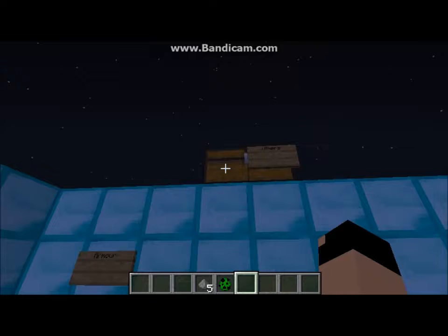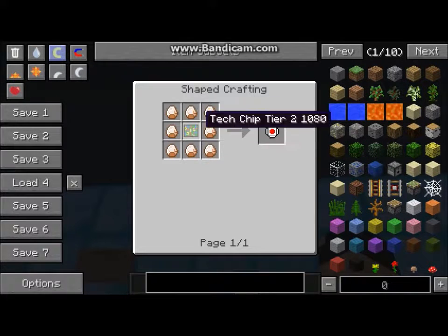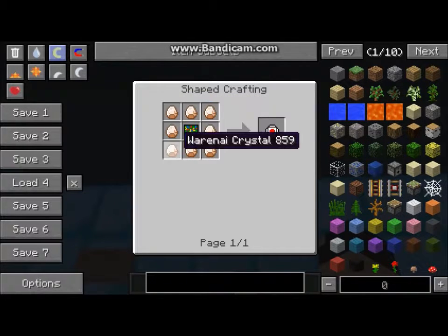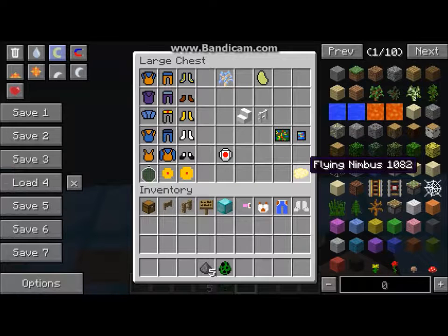Here's the unbreakable white fence, and this is how you make it. That's how you make the space pod: eight warranty crystals and then the tech chip tier two in the middle. Then here's the cloud Nimbus — you have to find them I guess.